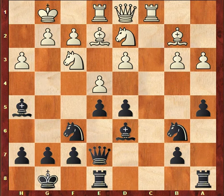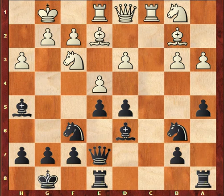My opponent played for tricks, but as all my students know, tricks are for kids. He played the very strange-looking move Knight to B1, which defends the A pawn. The purpose of this move is to make it look like he's blundering a pawn. His knight on D2 was defending his E4 pawn, so I took the E4 pawn.